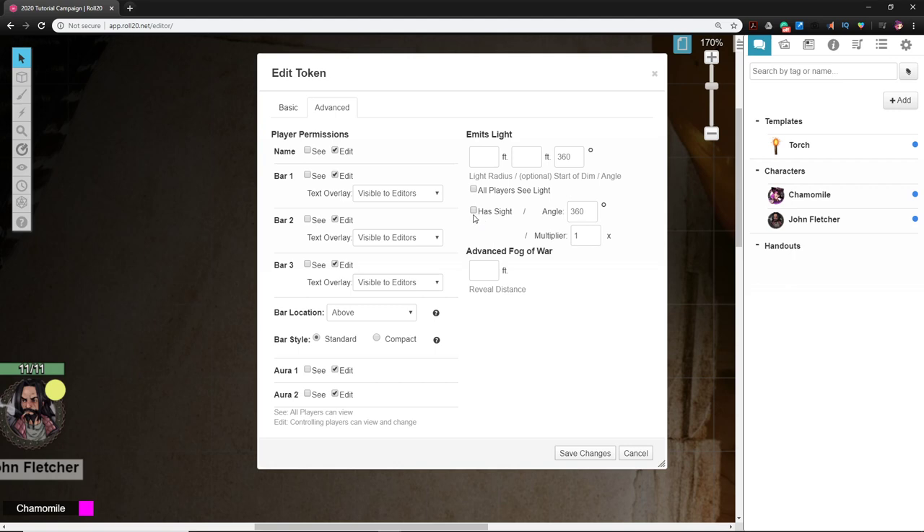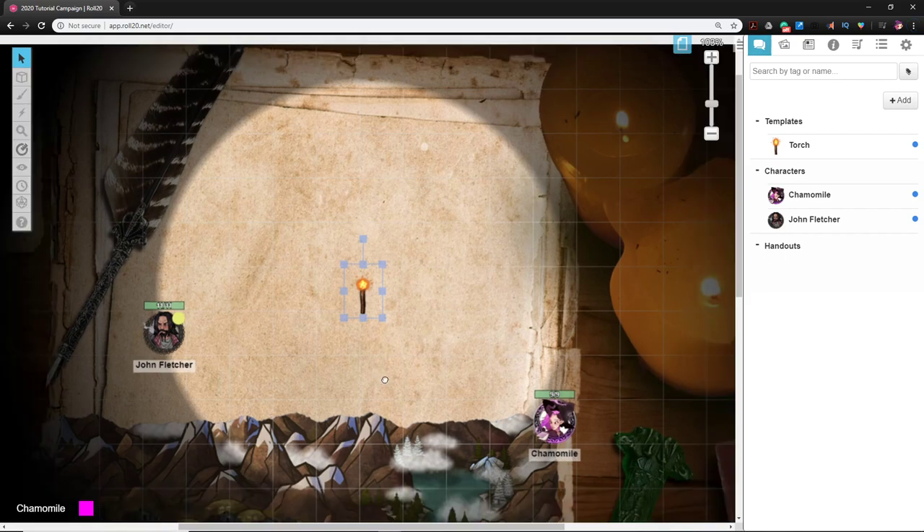In the Advanced tab, set up the lighting. The torch cannot see — do not give your torch sight or players will see through it. Check 'All players see light.' For a torch: 20 feet of bright light goes in the second column, and the total distance is 40 (20 + 20 = 40). The angle and direction settings are for things like a bullseye lantern. Hit Save, and there it is — the torch is now shedding light.